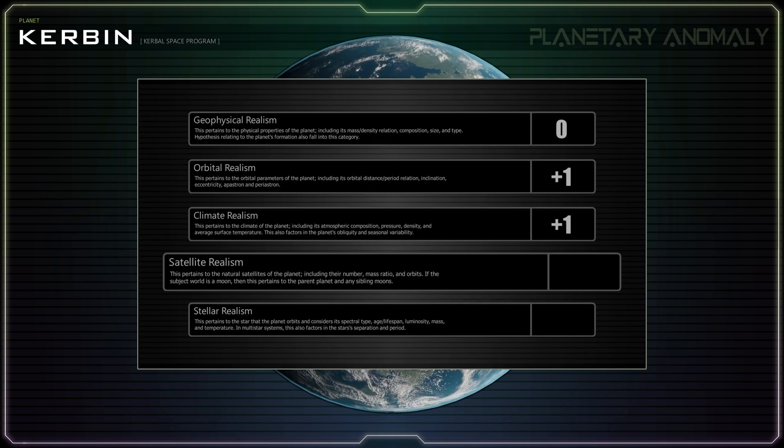Kerbin having two spherical moons detracts from its realism, as terrestrial planets aren't able to form multiple spherical moons. This is because once the first moon forms, it prevents the formation of subsequent moons. Beyond that, the perfectly circular orbit of Kerbin's innermost moon is problematic, as the highly energetic and chaotic method by which terrestrial moons form always results in a moon having some amount of inclination and eccentricity. Negative one point.